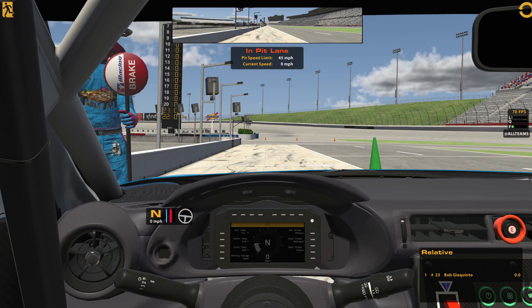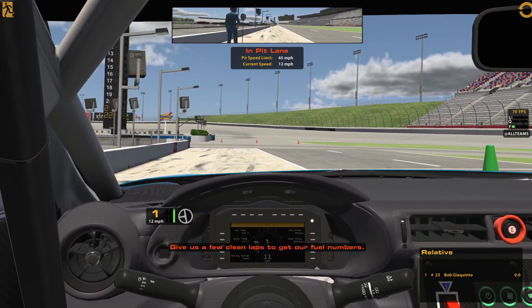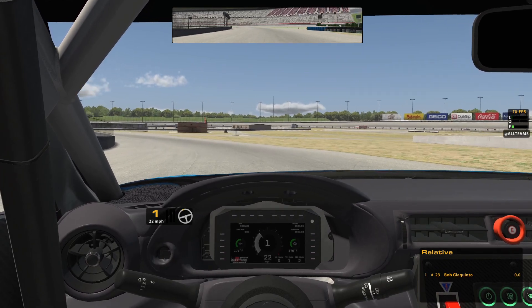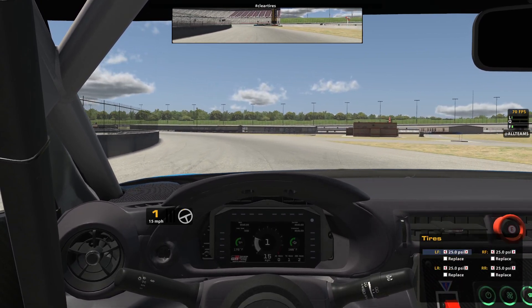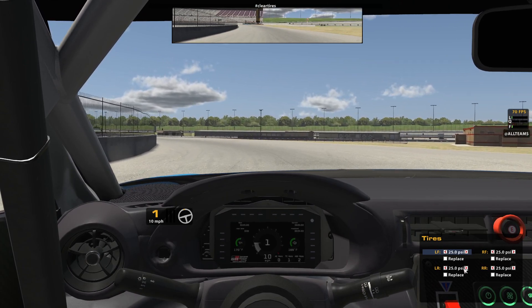I'm just going to drive it off of pit road here, just to get going. If you take a look at the top of the screen, I'm now going to switch over here, hit clear tires — and hitting clear tires, as you can see, got rid of my checkbox here on the bottom.